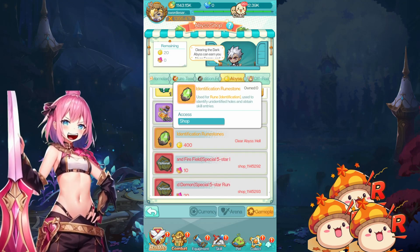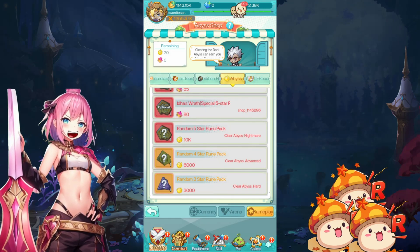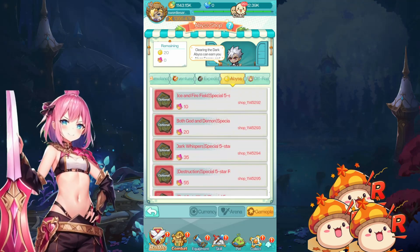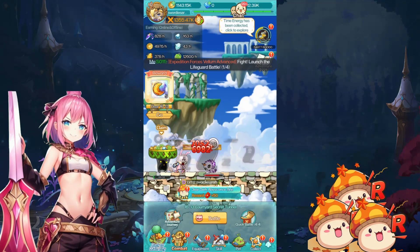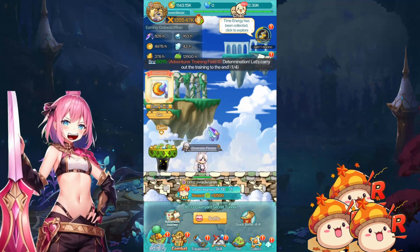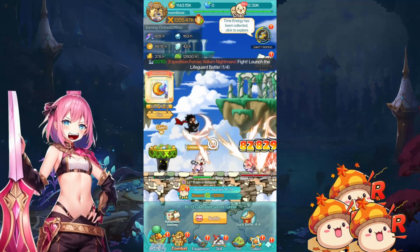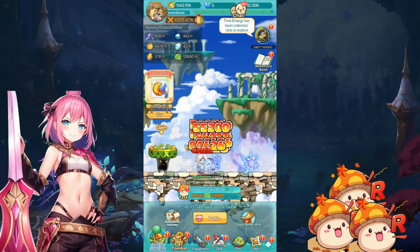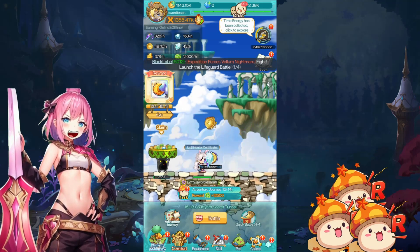There are rune identification stones useful for identifying runes. There are also skill entry rerolls, though I'm not sure what's going on with all the currency. That's all for today's little review. Let's open some envelopes. Thanks for watching guys — if you want to download MapleStory R Evolution for mobile or PC through an emulator like Bluestacks, you can find the links below in the description. I'll see you when I see you, bye-bye!